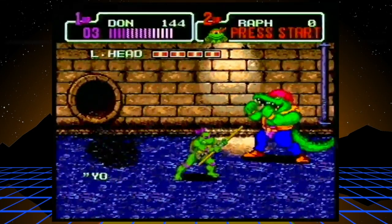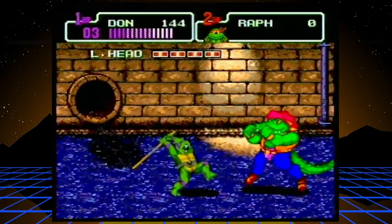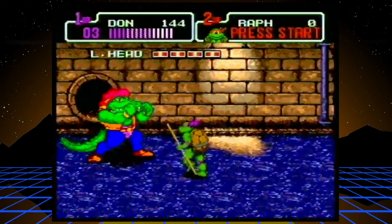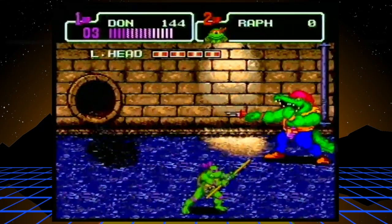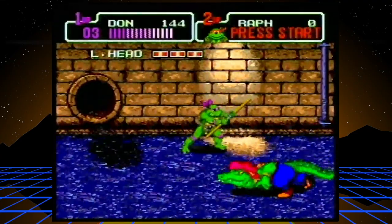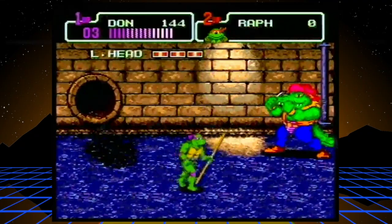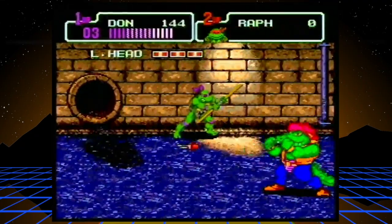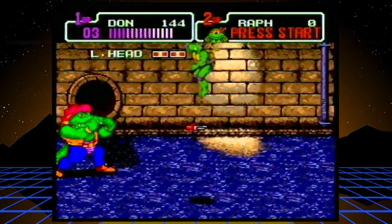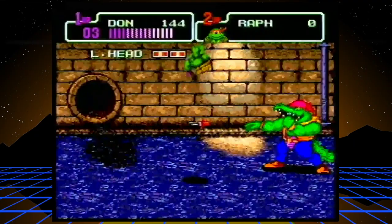Alright, we got Leatherhead. Now the bosses in this game all have pretty simple patterns. The game can be pretty tough if you don't learn their patterns. He scurries across the ground and then throws some knives — jump over. Pretty simple. I believe it's the same pattern in Turtles in Time, although I think in Turtles in Time, barrels might be dropping from the ceiling too. Pretty simple boss. Especially look at his death animation, which you'll see here in a second.